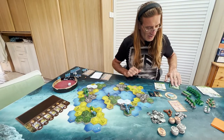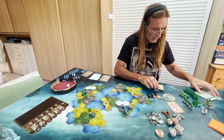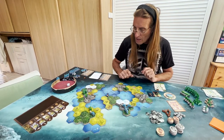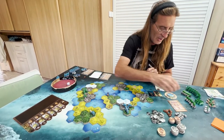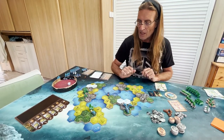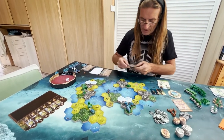Now you'll see why I abandoned my ships. I remove them from my deck since I no longer have ships. I play my Nomads card: I spend one wood and one stone to construct a city here.